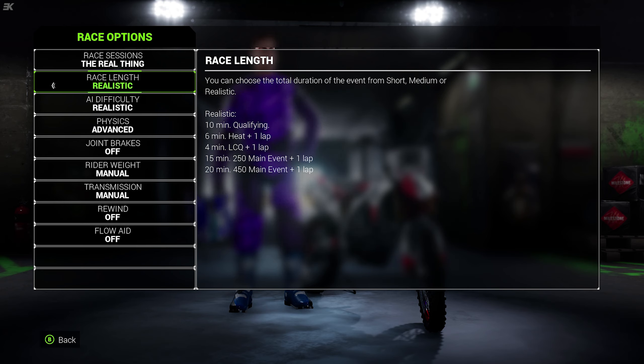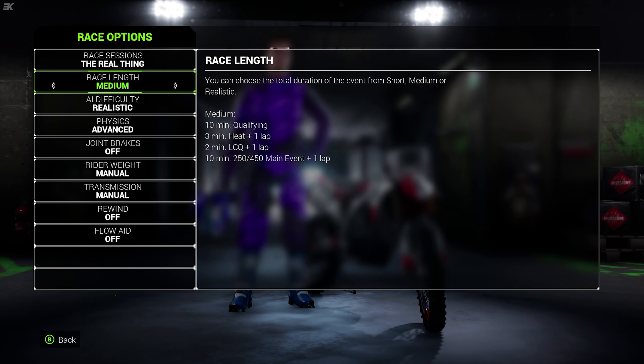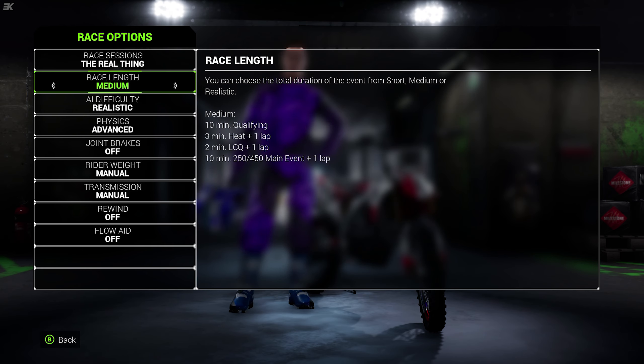Normally it's 20 minutes long, but with the three main events it's around 35 minutes, close to 40 minutes in total. A bit too long. So we might have it down to medium. Short is just ridiculously short — we're not doing that. But we'll have it down to medium again as the default race length now.